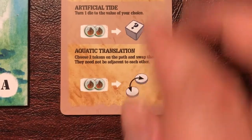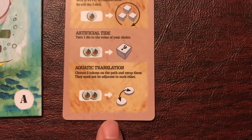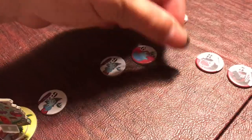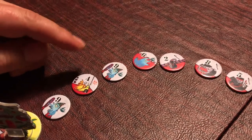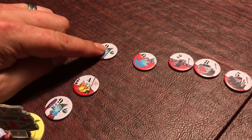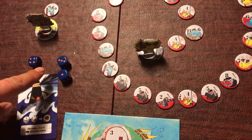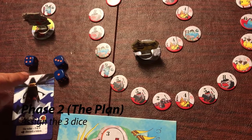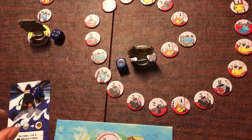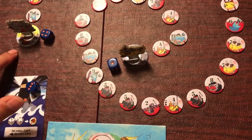The third special action is aquatic translation. You can spend two tokens and flip two spaces on the board. You can flip, say, the two over here with the four over there. They don't have to be next to each other, and you're generally doing this because you know where you're going to land, you don't need that number, and you're trying to flip it with a number that you do need. After you roll and do all the special actions you can afford, you need to assign the dice — one to yours, one to the dark house, one to the pirates. Then resolve them: dark house first, then pirates, then the Natillion.